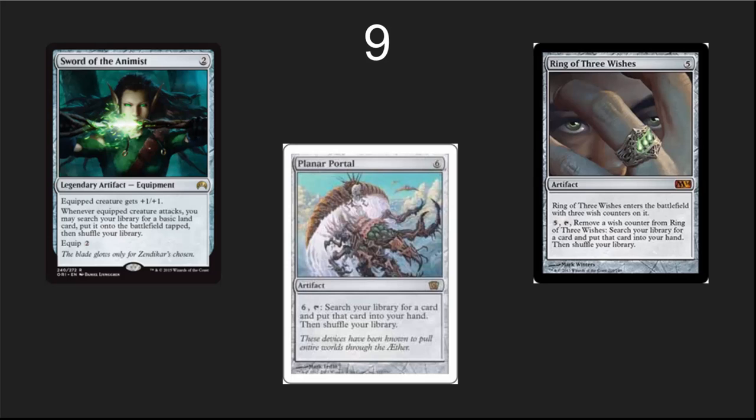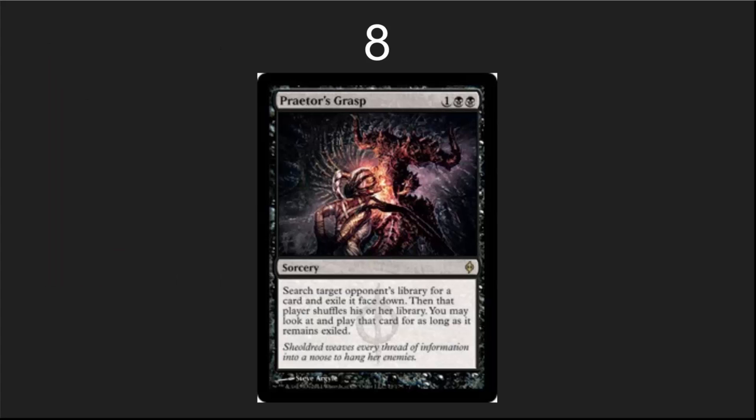Number 9: some colorless tutors. If you want a tutor and need one in your deck, Ring of Three Wishes or Planar Portal will fit in any deck. They're a little over the top in mana cost, and Commander is a slower format, but if you're playing for fun and want to search up cards for a cool interaction, they're definitely available. Sword of Animist is an incredible card — a really nice way to ramp in any color. Praetor's Grasp is one of my absolute favorite EDH cards: you get to tutor through somebody else's deck, take their combo piece so they can't cast it, then play it on your own creatures. This card is lots of fun because it lets you beat people with their own stuff.